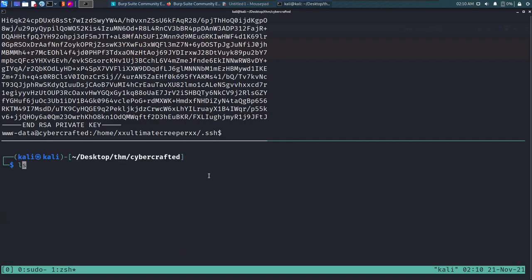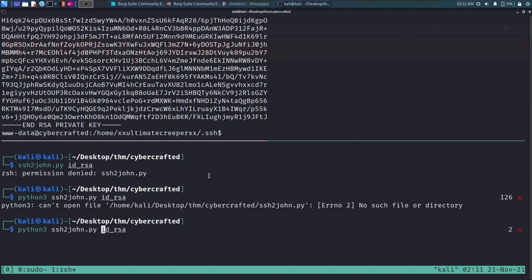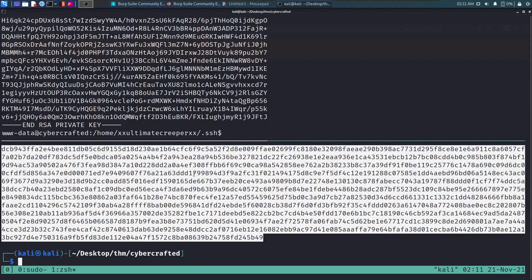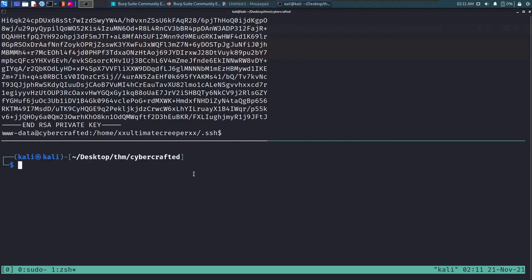Since the key is encrypted, we need to brute-force the passphrase. We use ssh2john to convert the id_rsa file into a hash that John the Ripper can process. We run ssh2john against the id_rsa file and save the output to id_rsa.hash. John generates a crackable hash from the SSH private key file.